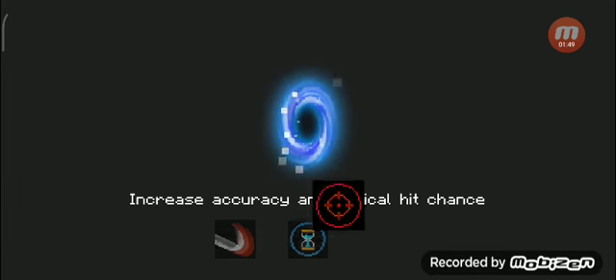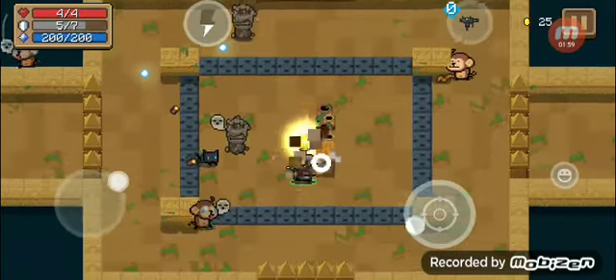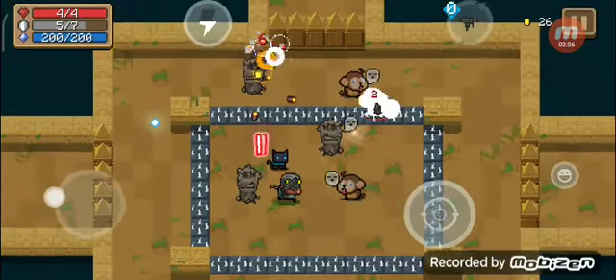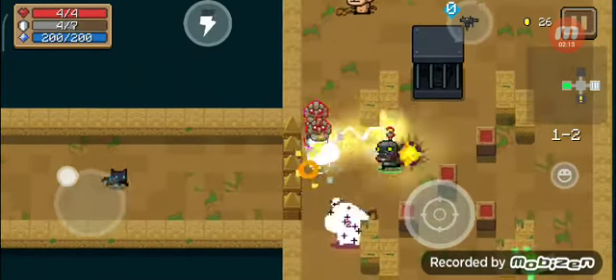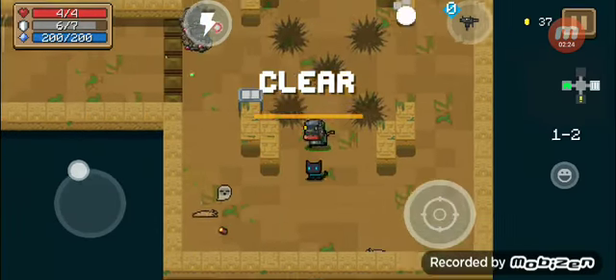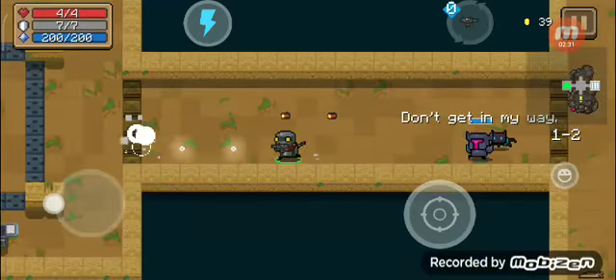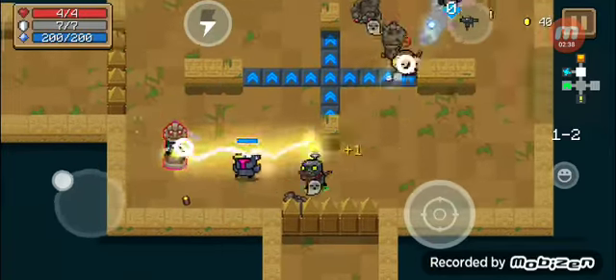Skipping the... what is it called? The exclamation mark room. I don't have any buffs, so I should be careful. I think robot has a lot of defense like shield. New chest room and the portal.